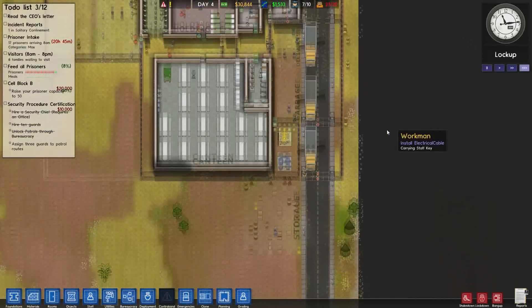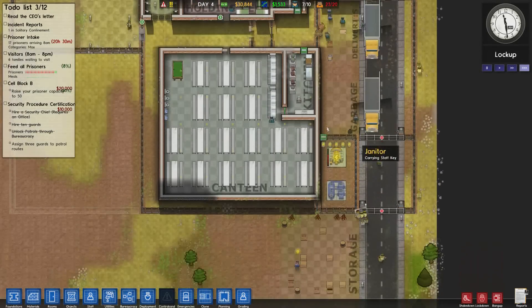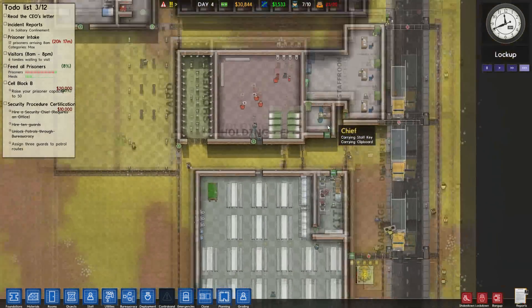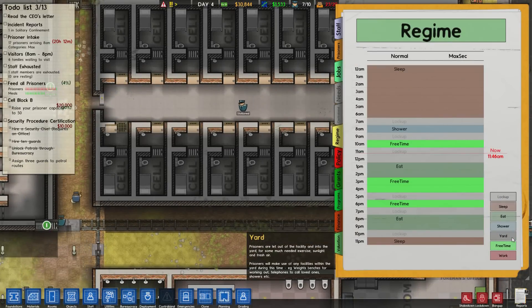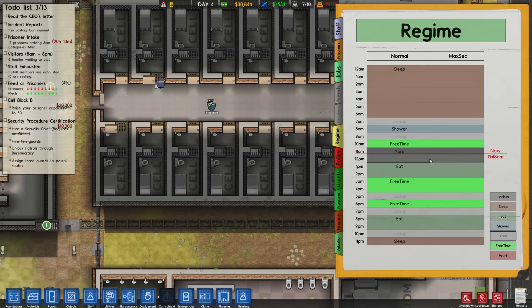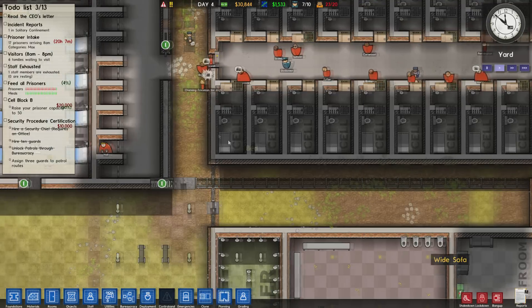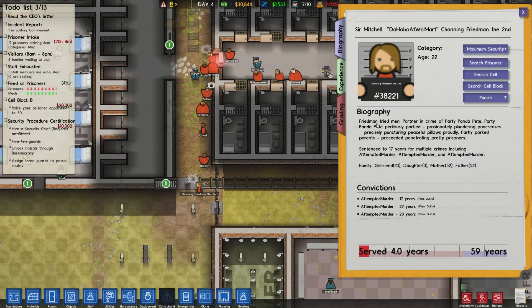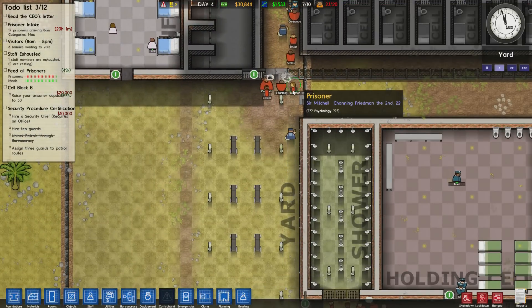Danger's increasing — what's the problem? They're in lockout, that's why. What happened to yard time? Let's give them yard time. What the hell is this guy's name — Channing Friedman the Second? He wants sleep by the looks of it.